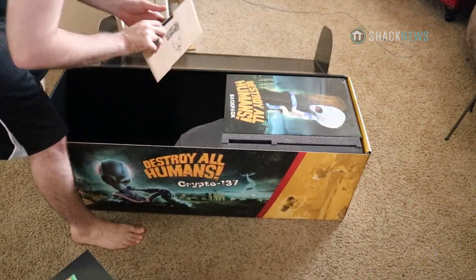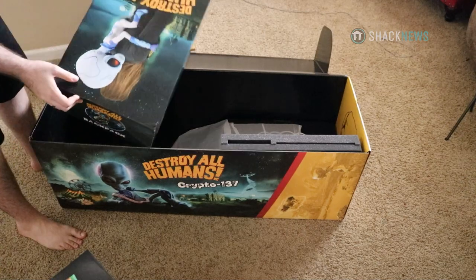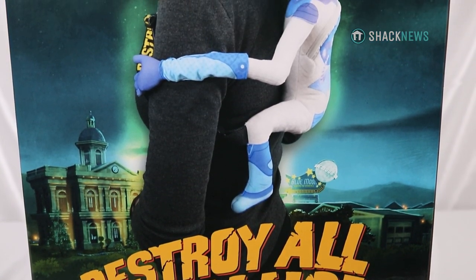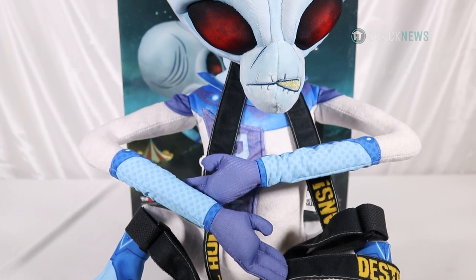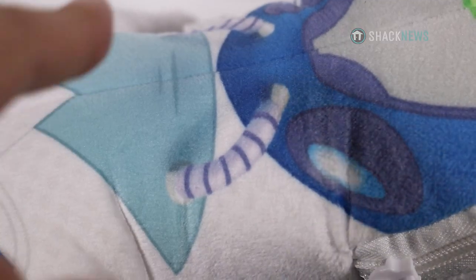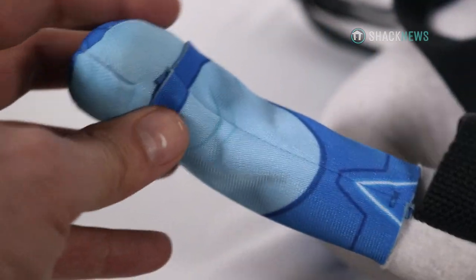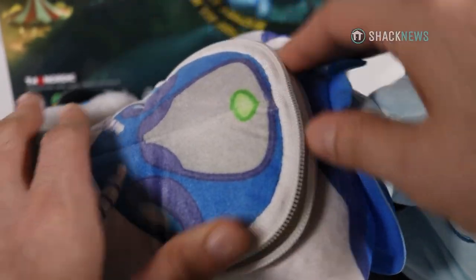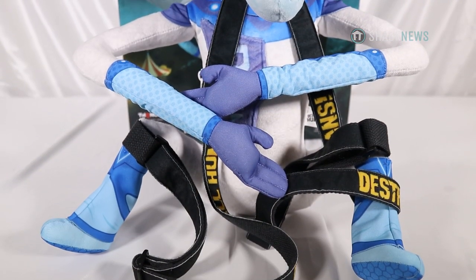This version is called the Crypto 137 Edition and comes with most of the same stuff as the DNA Collector's Edition — like the game, skins, fine art prints, keychain, and stress toy. However, it doesn't come with the 9-inch cow and Crypto figurine. Instead, it comes with two other things. The first is a funny backpack version of Crypto. The color patterns on him look good, his face has a great amount of detail, and while some of his outfit is printed on the fabric itself, some parts of his armor — like his gloves and boots — are actually sewn on separately. To be fair, it is a bit of a stretch calling it a backpack; the area that holds things is incredibly small. It might be able to hold your cell phone and wallet, and that's about it. It's really more an apparel piece to showcase your fandom in a semi-practical way.